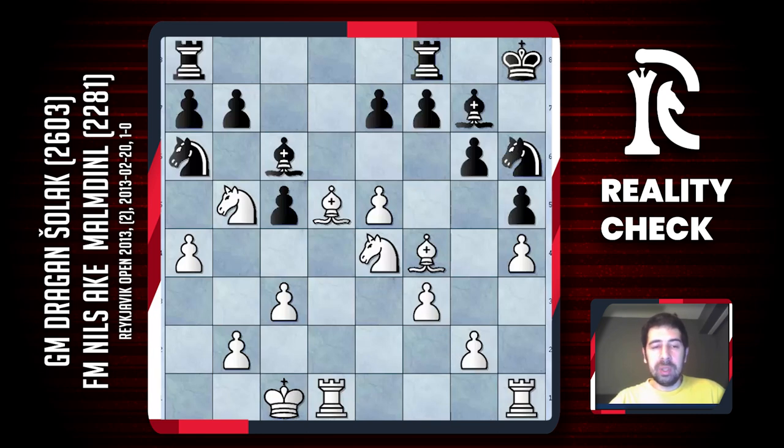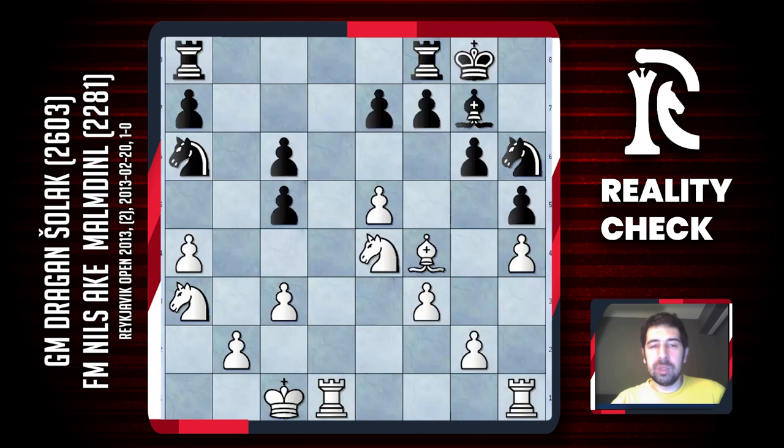I thought I was going to win some material very soon. If black takes, I take, rook d7 is not possible to stop. Nils played king g8 — probably okay because the bishops are going to be exchanged and he's getting closer with his king. Having nothing better to do, maybe other moves were possible, but I was happy after bishop c6 and thought there was no need to complicate. I returned my knight to a3, it's coming to c4 where it will be perfectly placed, and I thought pawn c5 was gone.